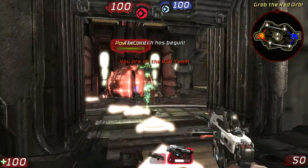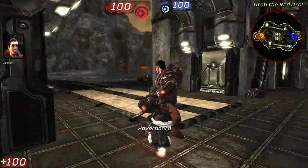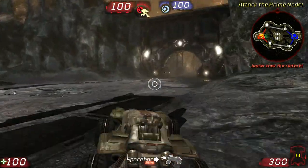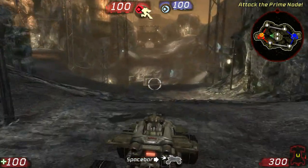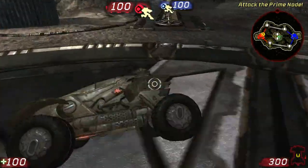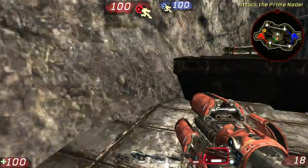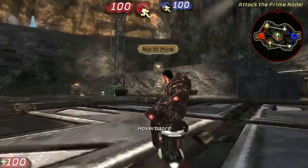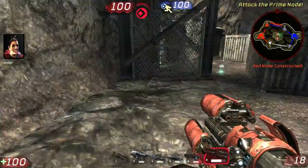Clay, you are on red. We need access to the mine. The two nodes in the center should do the trick. Grab your orb. Red orb picked up. Attack the prime node. I've got the orb. Heading toward west tank node. West tank node captured.